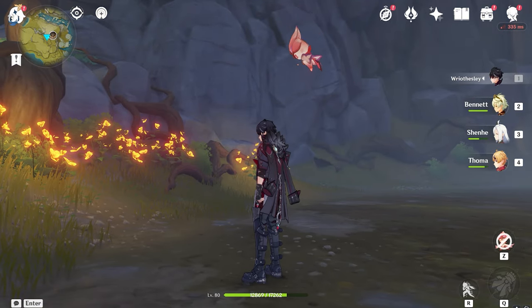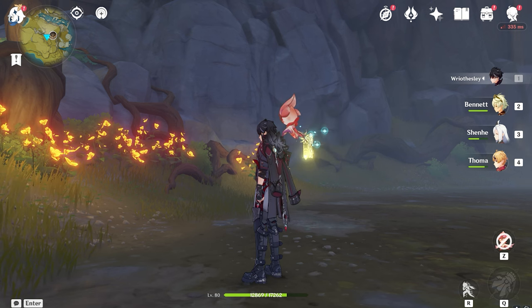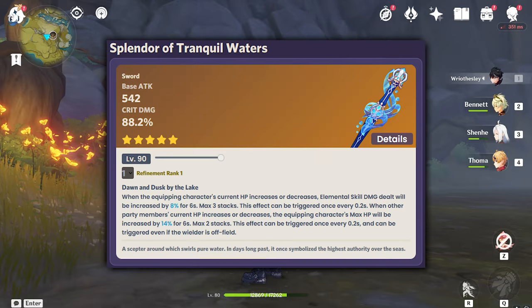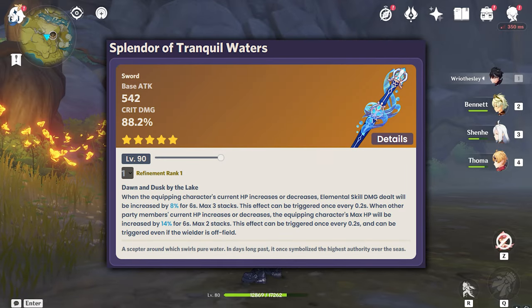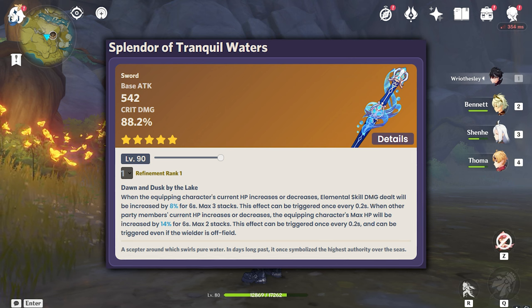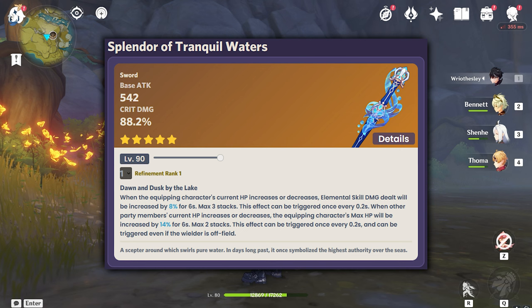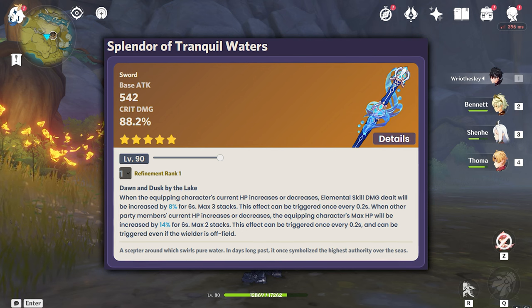On number 1, finally — the number one weapon is Splendor of Tranquil Waters, Furina's signature weapon. The base attack is the same as Primordial Jade Cutter at 542. This weapon gives 88.2% crit damage — the highest crit damage sword in the game, literally double what Mistsplitter provides at 44%.